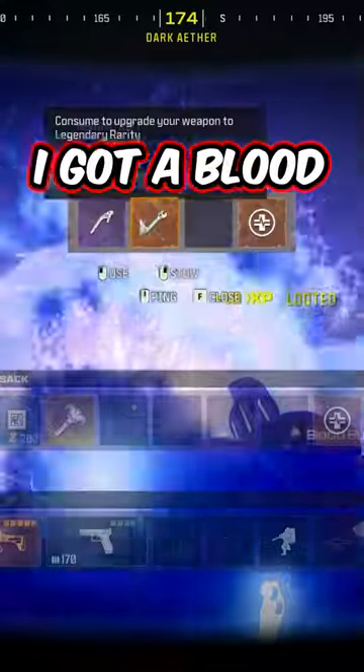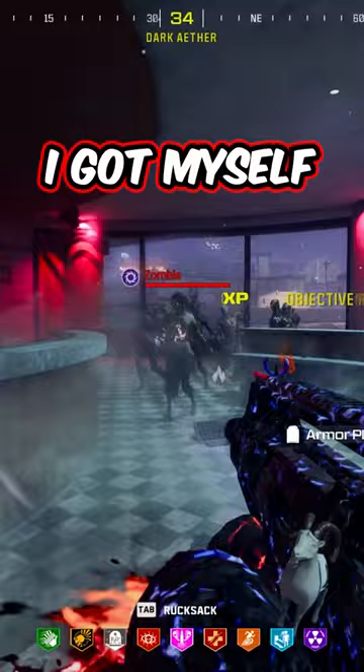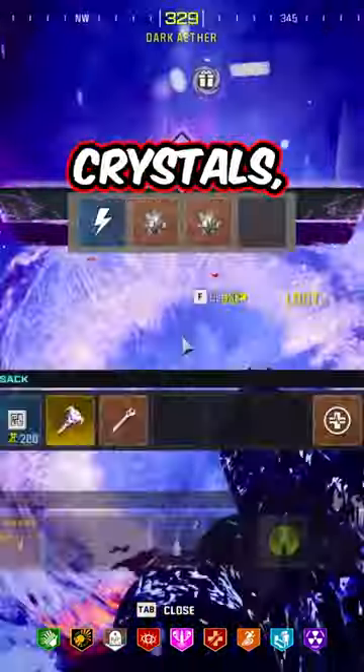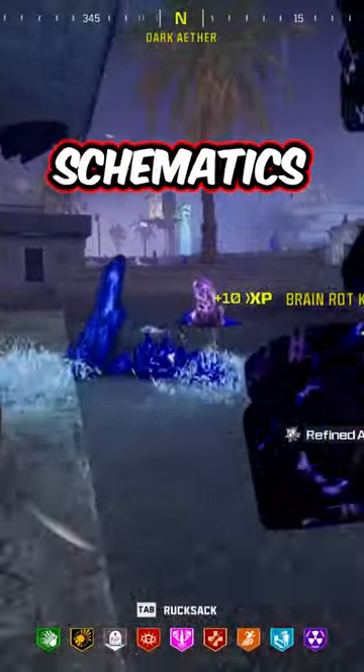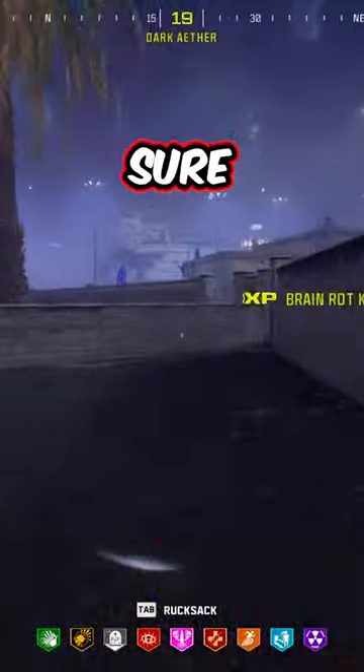From this bounty that literally took me a few seconds, I got a blood burner key and a legendary tool. Then going to my outlast mission, I got myself two pack-a-punch level 2 crystals, which can now get me a huge head start in my next game if my schematics are down. As always, make sure to follow for more.